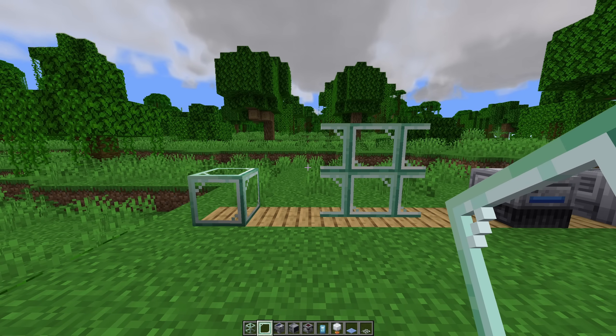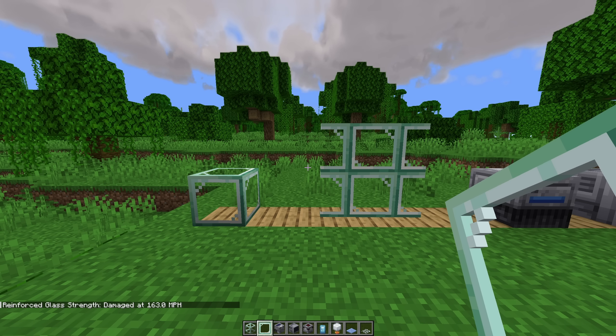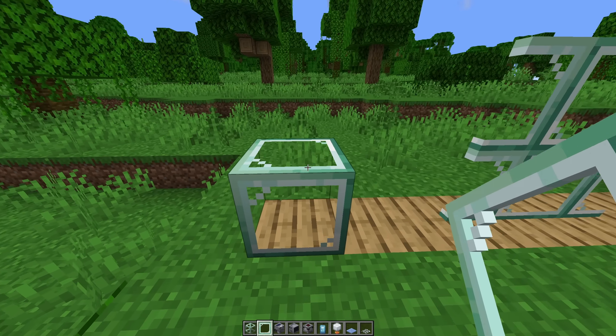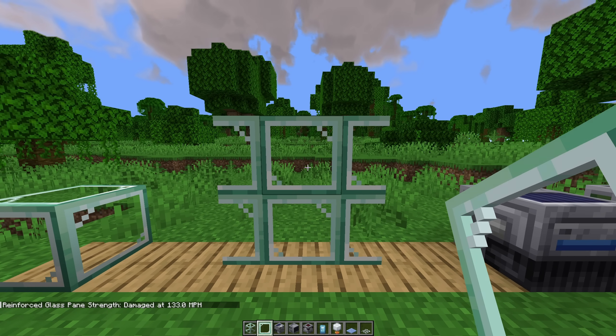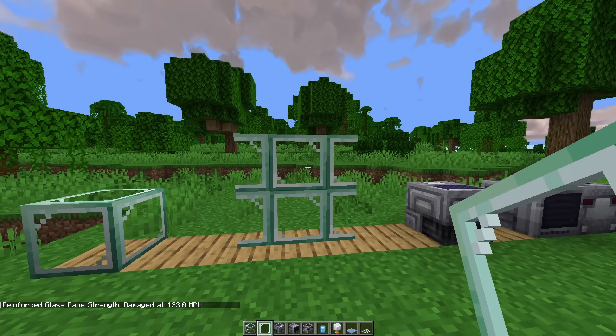To see what wind speeds these new blocks can handle, you can hit slash on your keyboard and type the command: PM weather, block strength, PM weather, hold inside, reinforced glass. As we can see, this block can withstand 163 miles per hour wind speeds, which is absolutely insane. For the glass pane, it's 133 miles per hour — so it's 30 miles per hour lower than the regular glass block.